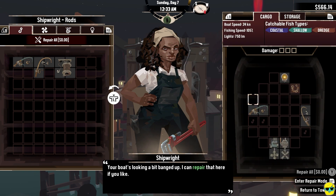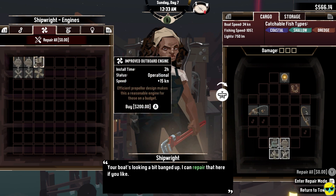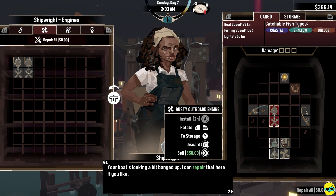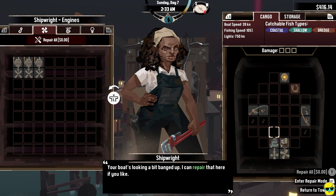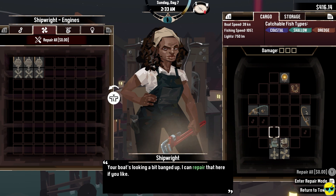Additionally, if I want I can go back over here and potentially try to buy a better motor. This motor is 15 knots and it's way better than my 10 knots, so I'm going to buy this and install it. And I'll sell this rusty outboard engine for 50 bucks. So now I have a 14-knot peculiar engine and a 15-knot improved outboard engine installed in the back — this is as fast as I can go right now. Our boat speed is up to 39 knots, so that's fantastic.